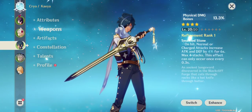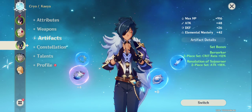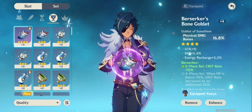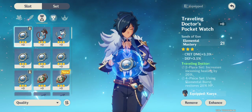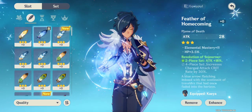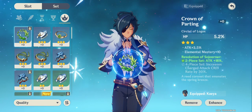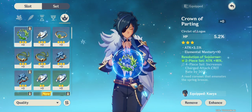Artifacts are super important, and you can equip up to 5 for each character. They are all different and come in sets, and those sets give you extra bonuses. For example, looking at what I have equipped right now — I have a set bonus from Berserker and a set bonus from Resolution of Sojourner.